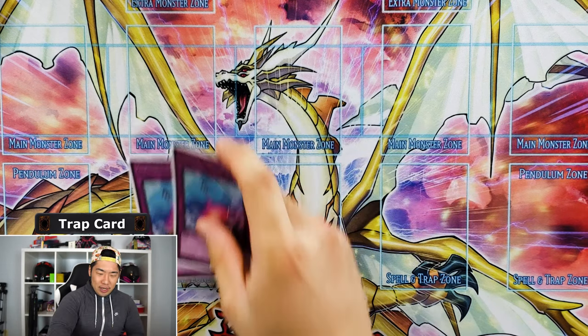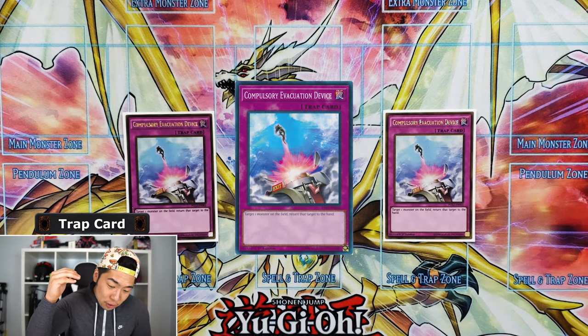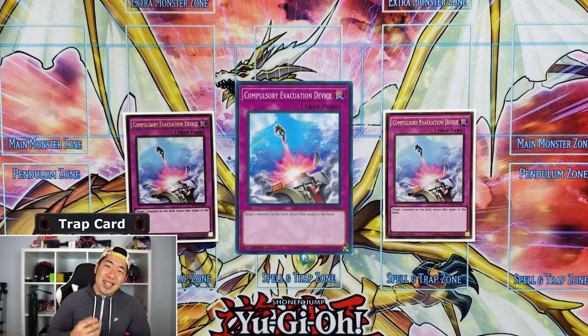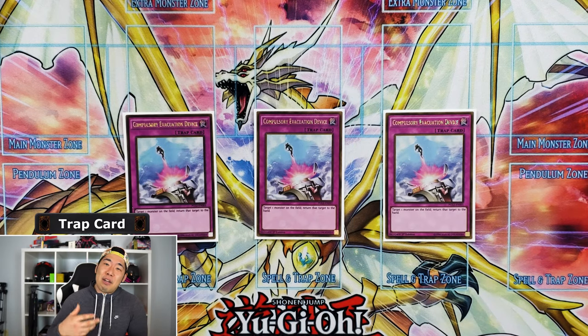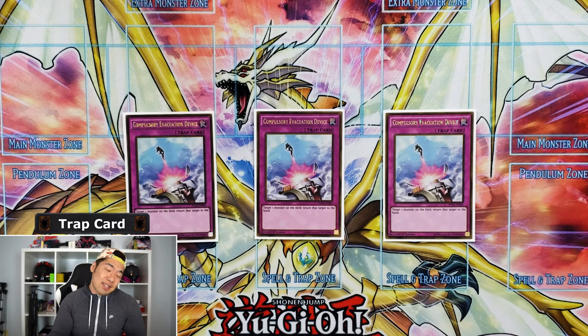We're running three Compulsory Evacuation Device. The text is literally one sentence: 'Target one monster on the field, return it to the hand.' It's so useful — as soon as your opponent normal summons, boom, bye-bye. A lot of decks start with a normal summon, and if they don't have a backup play and put all their eggs in one basket, you can end their turn right there.